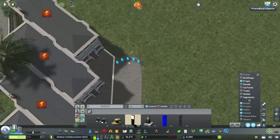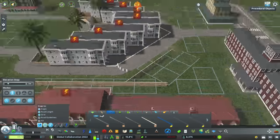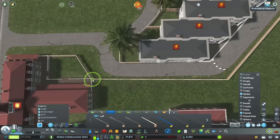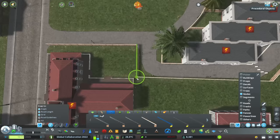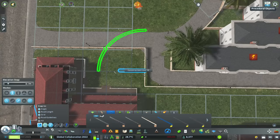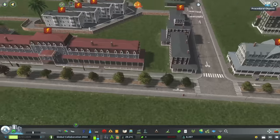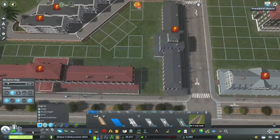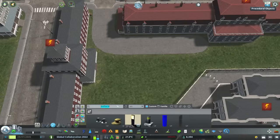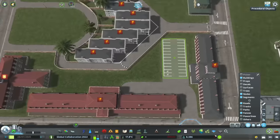And so now we come to a time lapse. This is going to be the entire process of detailing and decorating the entirety of my seaside resort. It's not going to be every little detail - I'm going to cut some parts out - but this is a process that took about four hours to get things exactly how I wanted. A four hour episode right in the middle of the global collaboration wasn't really such a good idea, so a time lapse is what we're going to go for.